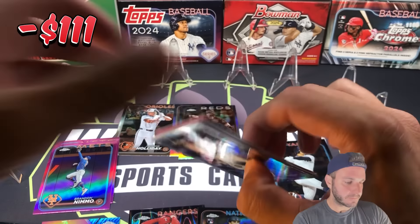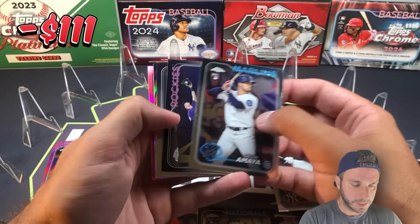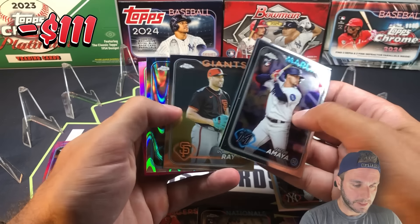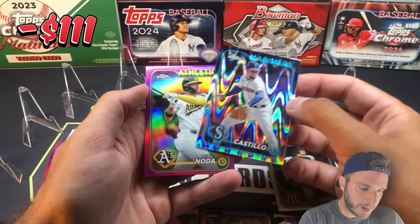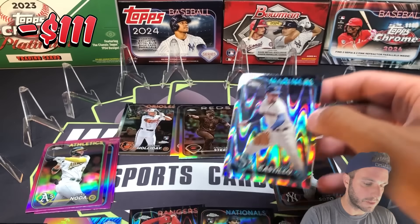Alright, blaster number two — Ray Wave coming up first. Jacob Amaya, Brenton Doyle, Robbie Ray, and the Ray Wave is Luis Castillo. Pink behind him: Ryan Noda. Nothing too much there.